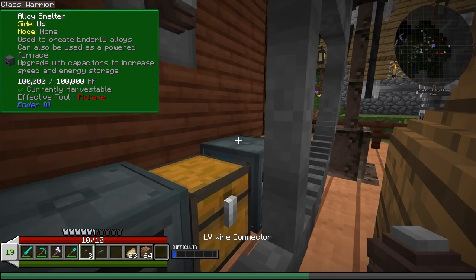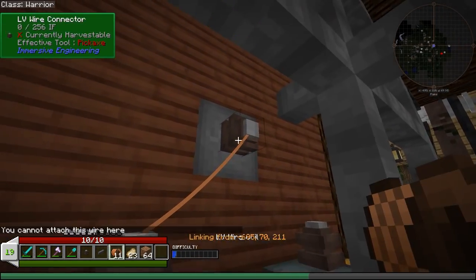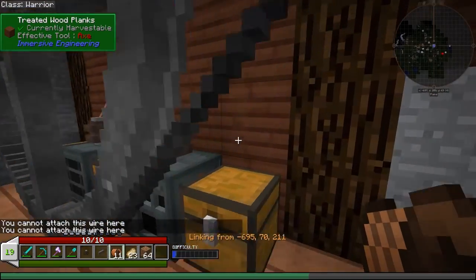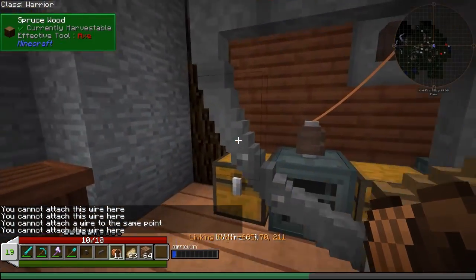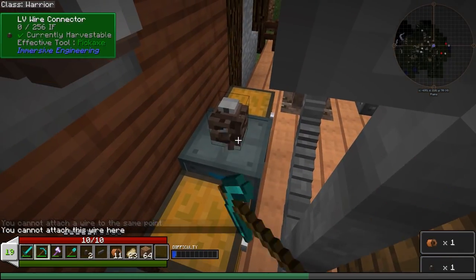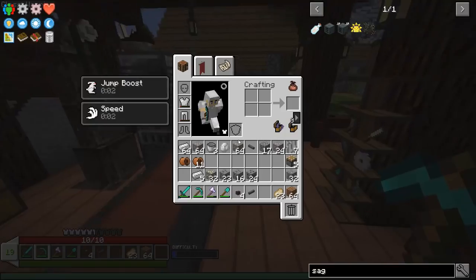We'll go one, two, and hook both of those up — wait, that's the wrong thing. We'll hook both of those up — I can't attach the wire there? Do I need multiple connectors? Oh... that's a little annoying. Okay, so looks like we're going to have to change this up a little bit. That's okay — let's see what we have. I think we could probably use a basic capacitor bank, some sort of battery.